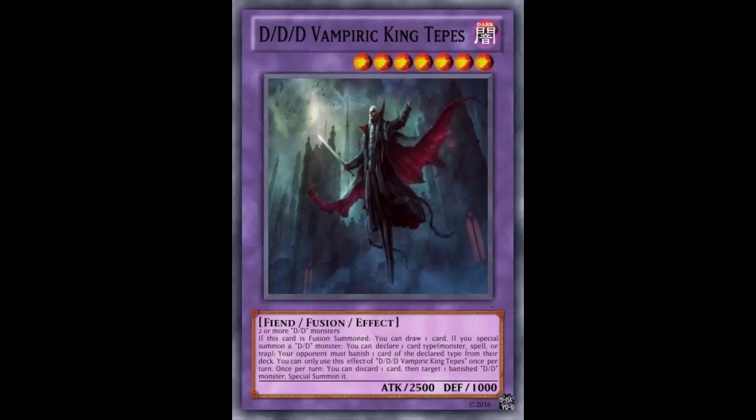If it said declare monster, spell, or trap and your opponent banishes one of those from their hand, maybe we could talk — but from the deck, no. The effect is also once per turn, so you can't keep special summoning a bunch of DDDs and picking everything out of your opponent's deck to make them deck out. The effect just isn't that powerful.